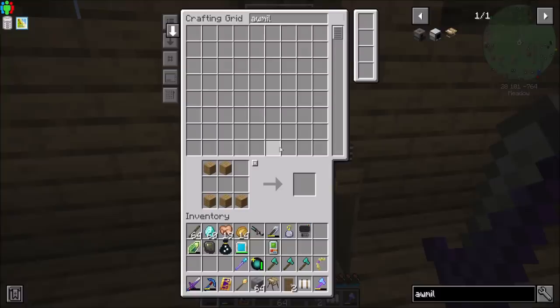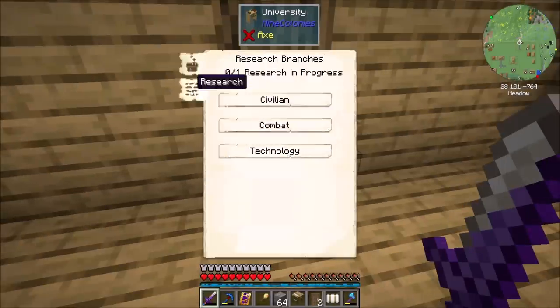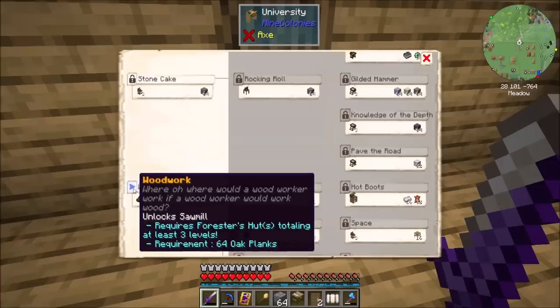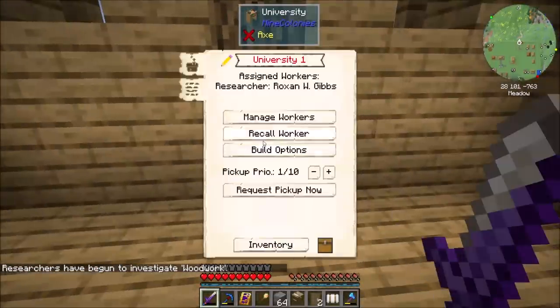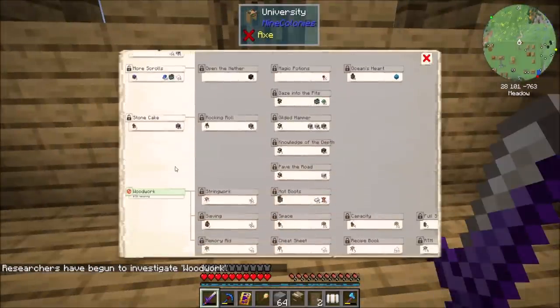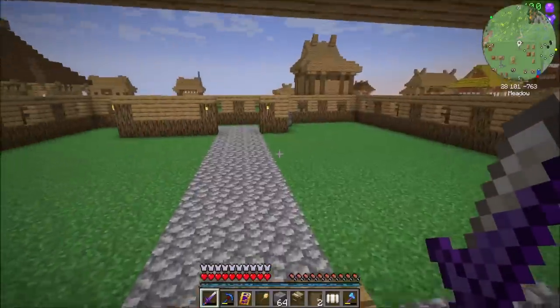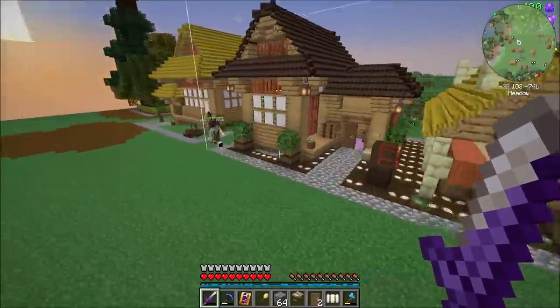Requires 64 oak planks — luckily that is something I do actually happen to have a lot of. So technology, we're going to go down to woodwork and hit the play button. Bing! Researchers have begun to investigate woodwork. Sweet. One out of one research in progress. I assume I can research more things at once as I level this thing up. In about half an hour — which will be far less time for you guys — we should be good to go.